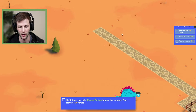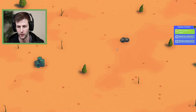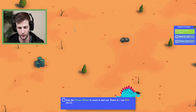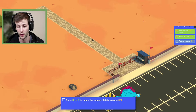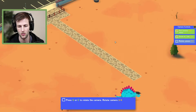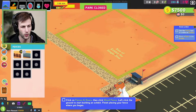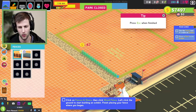The camera controls: hold down the right mouse button to pan the camera — one, two, three, four, five, six. It looks like we have a fresh slab here to start our park. Use the mouse wheel to zoom in and out. The controls feel really good in this game. Press Q or E to rotate the camera.